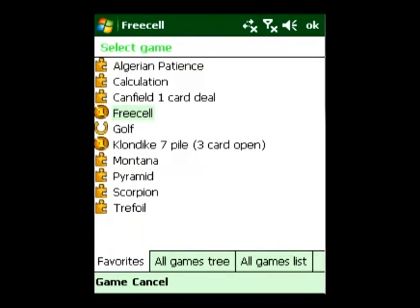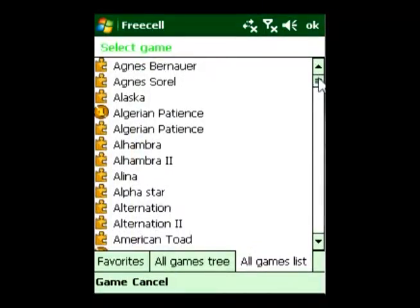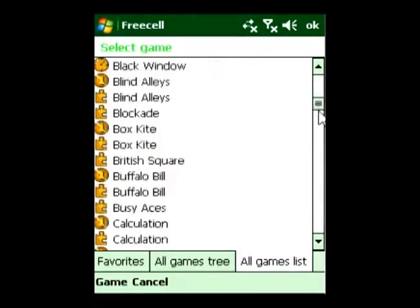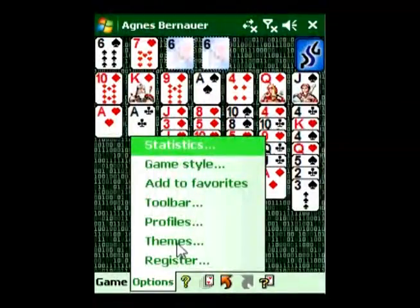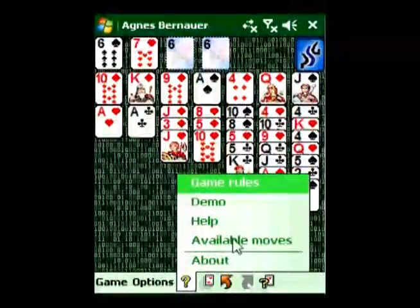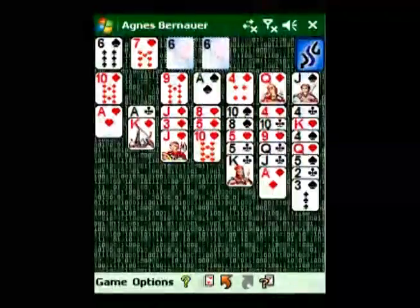Can't Stop Solitaire has more than 250 solitaire games including Freesail, Klondike, Spider, Pyramid, Joker, Trefoil, Yukon, and many others. It also has detailed rules and animated demonstration for each solitaire, and a variety of cards and backgrounds.